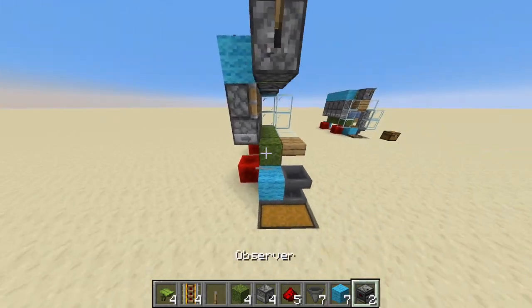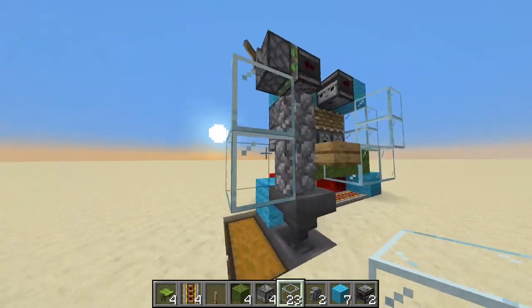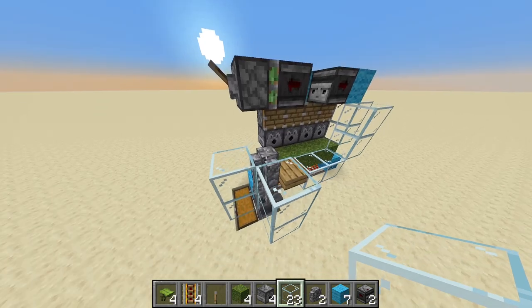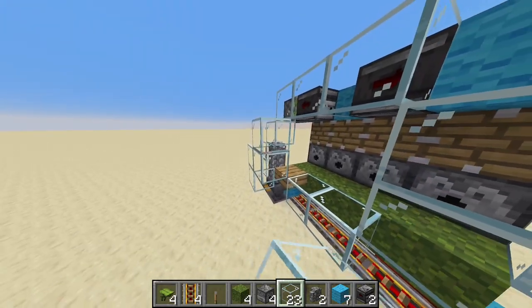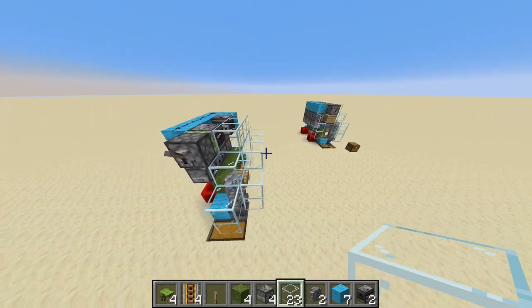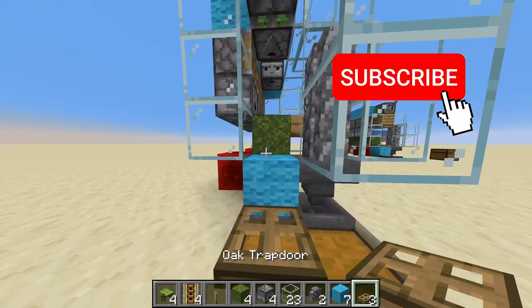But we need to close off everything. So cobblestone molds here, glass placed all around them like so. Place a glass here as well. And place three glass here, and six glass here — making a wall. And the last thing is three glass here. Now the trapdoors: place one here and here.